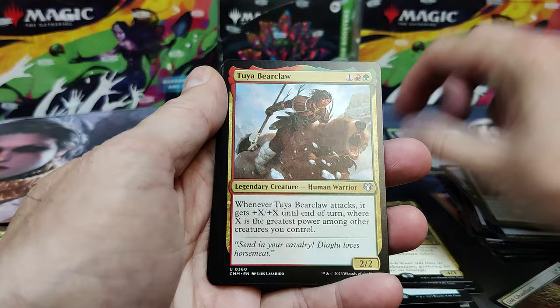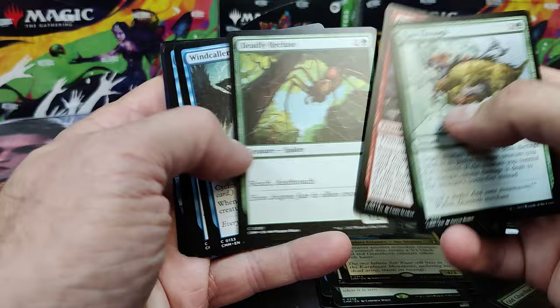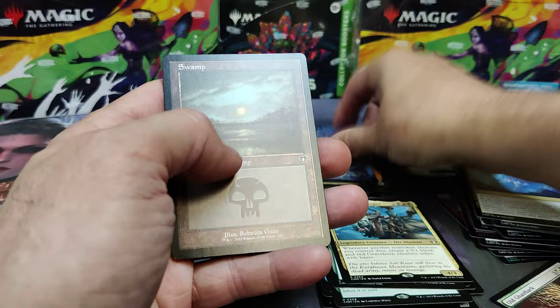Death Keeper. And we've got Tua. Wildwood Scourge. Predatory Rampage. Ram Through is very playable. There's Old Gregodon. Deadly Rekulus. Deep Analysis. A Frantic Search Full Art.